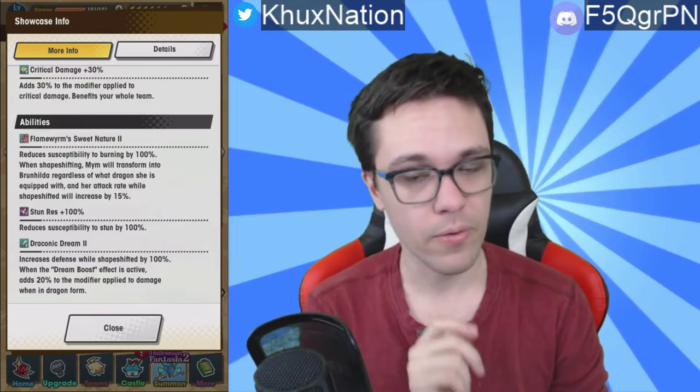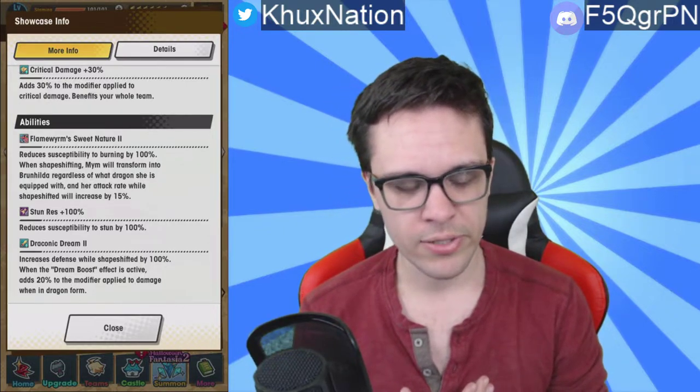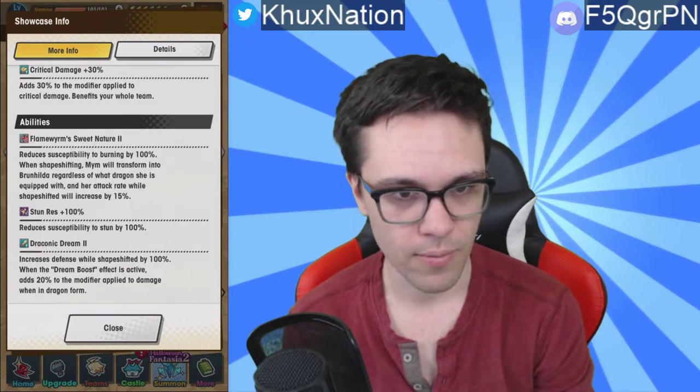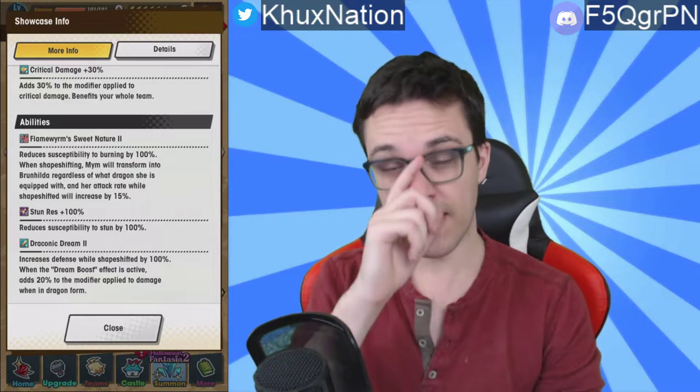When you take damage in dragon form, instead of that damage being taken from your adventurer's health, it simply reduces the time spent in dragon form. So if you have a certain amount of dragon time left and you get hit, it'll quickly go down in chunks until it reaches zero — that's how damage works while in dragon form. The fact that you get a 100 percent increase in defense while in dragon form is already huge because it means you're taking half as much damage, making it much easier to stay in dragon form, which is where you do the majority of your damage.